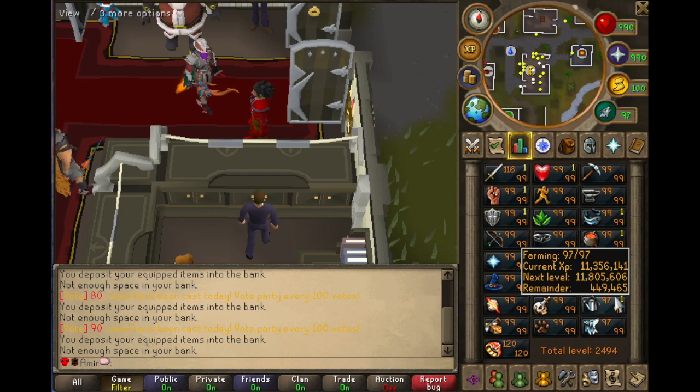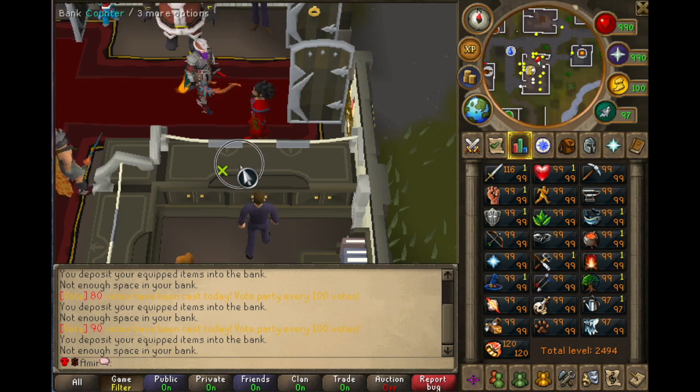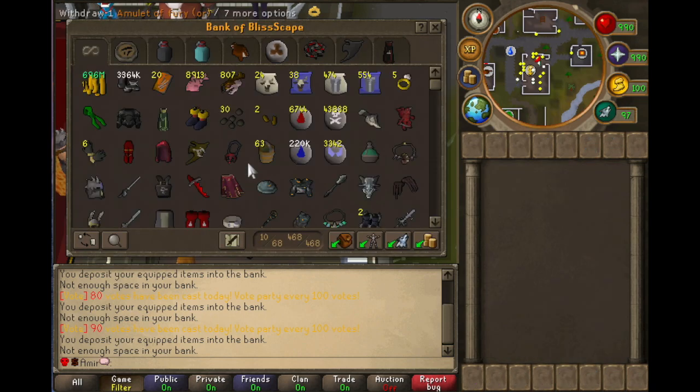So if you do fire making every day with every single log, you can copy the system. What I do every day is herb runs and slayer. As you can see, I've got things laid out — it might seem in a weird way but they're in a specific way for a reason. For example, I do herb runs every single day, so I have my herb gear set out in a way that I can easily get it in a couple of seconds and then go straight into my herb run.